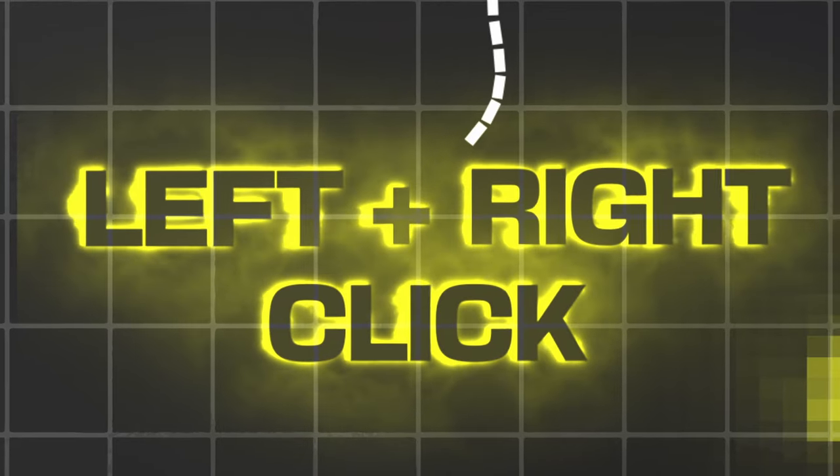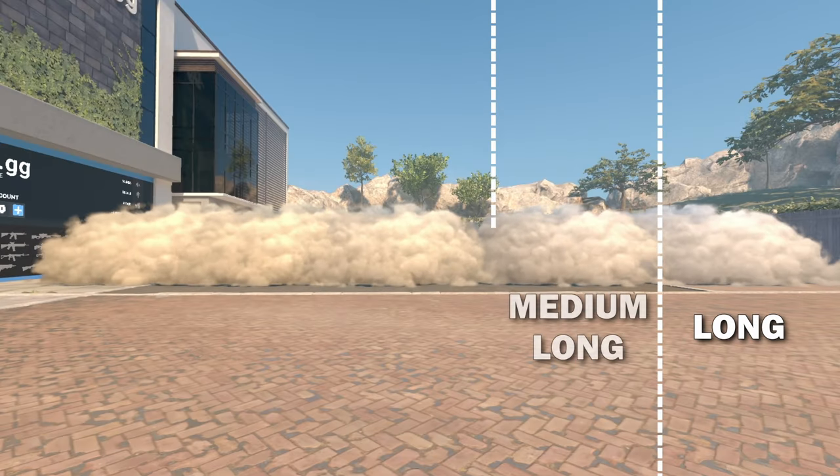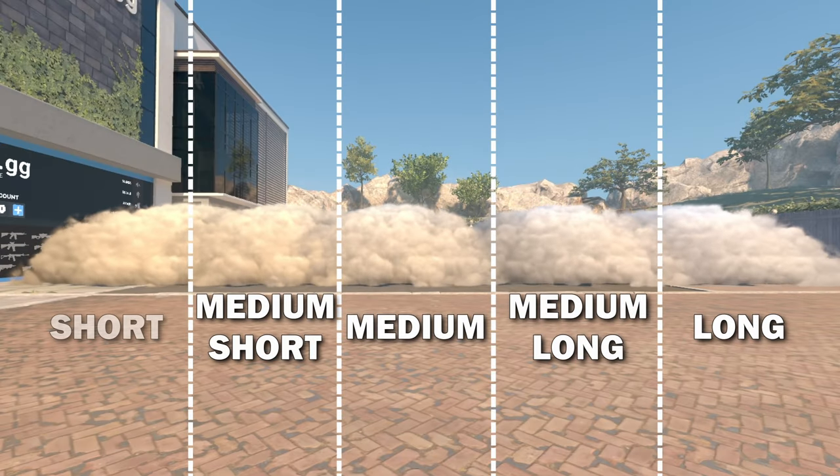Let's start with left plus right click. By using your left and your right mouse button, you can throw a grenade at five different distances: long, medium long, medium, medium short, and short.